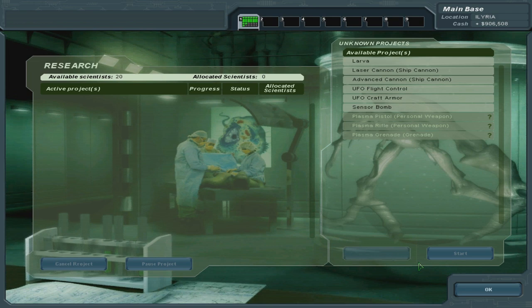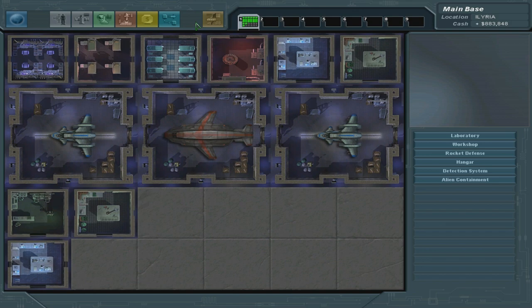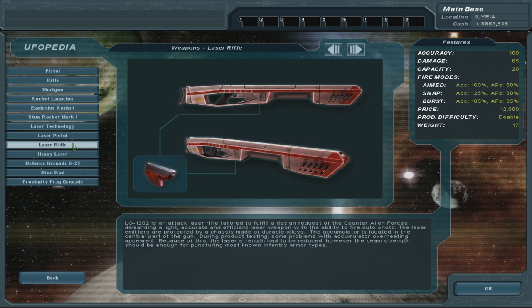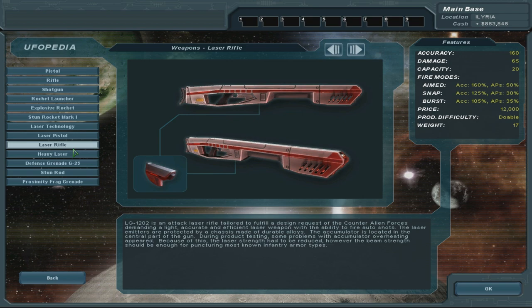Let's do the laser cannon for the ship — that should be quite nice. Let's check the UFopedia again. The laser rifle is 65 and the heavy laser is 95. It's got a lot less capacity and quite a lot more weight. Production difficulty: doable. It's got less accuracy but it would probably be quite good up close. I'm going to make a couple, probably.